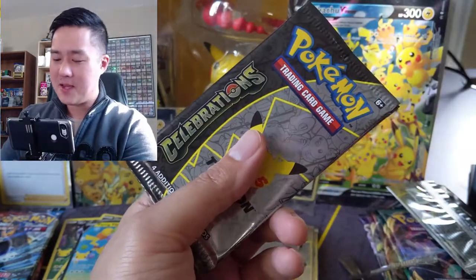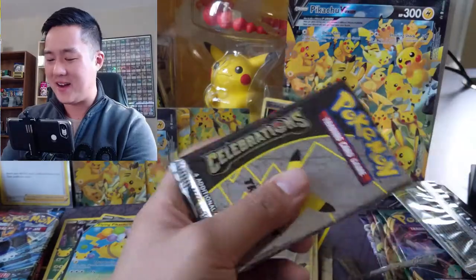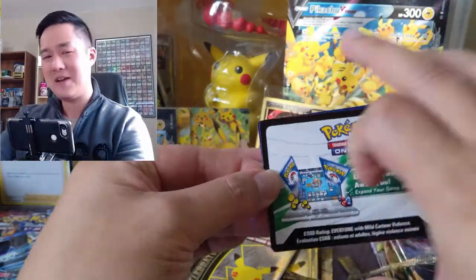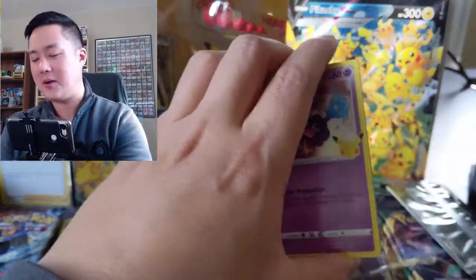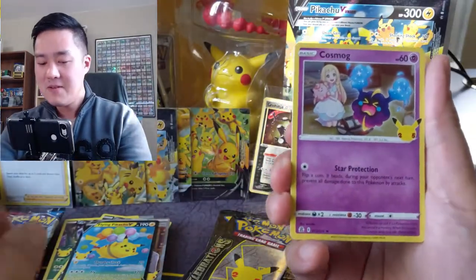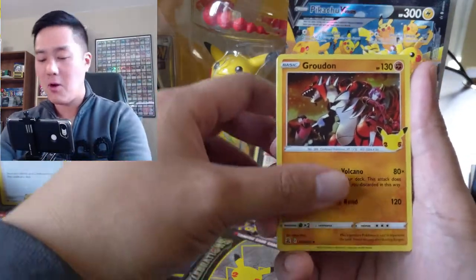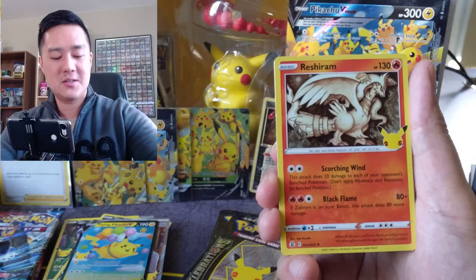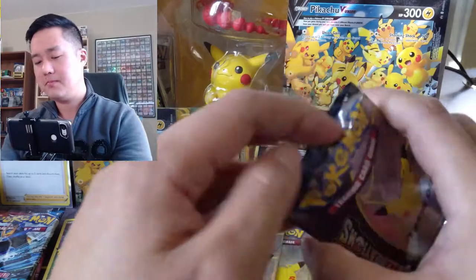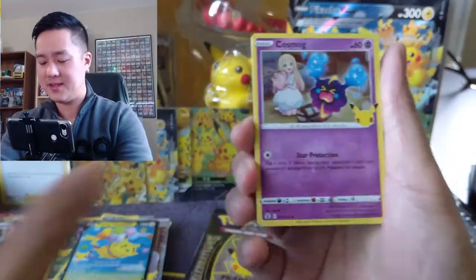Even the Pikachu V cards — they're silly but they're fun. If they were in a regular set I feel like they'd be a little out of place, but I love that not everything's a reprint. They took a spin on some classic promos — Flying, Beach, Surfing Pikachu — and turned them into V and V-MAX with their own art. We've got a pack right there with a Mew. I cannot say enough good stuff about this set.